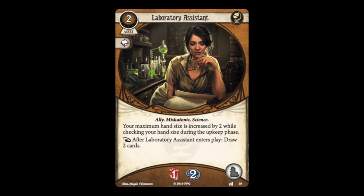Laboratory Assistant is a level 0 ally asset costing two resources. One ability increases your maximum hand size by two; the other is a triggered ability that draws you two cards when Lab Assistant enters play. It has one health, two sanity, and an intellect icon. I don't think the hand size bump is all that useful at the moment — the base limit of eight already seems generous. For a time it was okay in Roland decks for the two sanity, but Seekers got two more low-cost two-sanity allies over the course of Dunwich that I think are better choices. It has the Science trait, which could add value down the line.